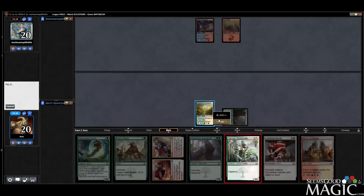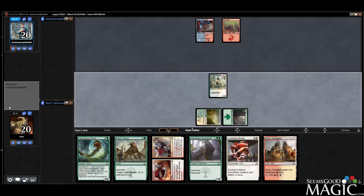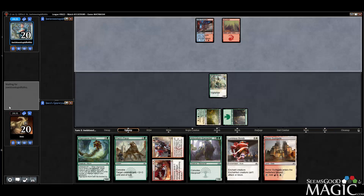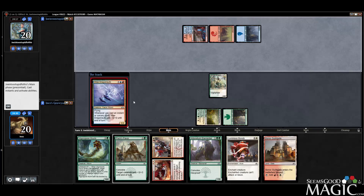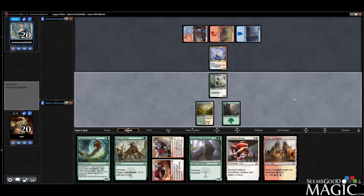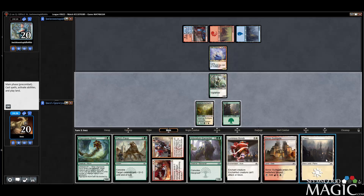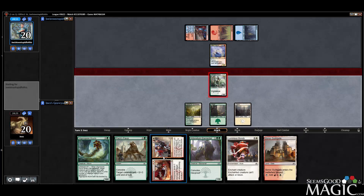I guess we'll get the Shieldmate down. This is only awkward because the Guildgate comes in tapped, so we can't cast Response or Luminous Bonds next turn. But we can cast Pax Favor off of our Vigilant dude, which is kind of cool. Wee Dragonauts — so just passing the flyers and not looking great against the flyers. I played the untapped land just so I could cast Response Resurgence, but actually let's just do the Luminous Bond.